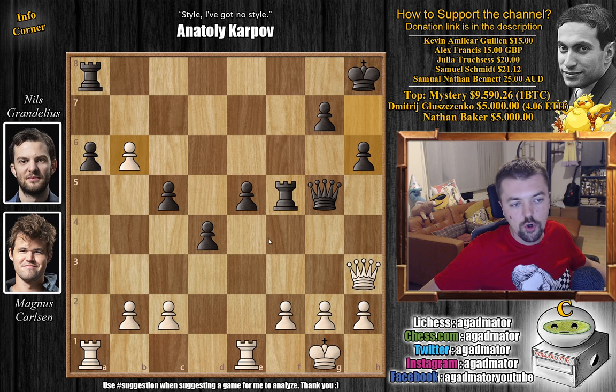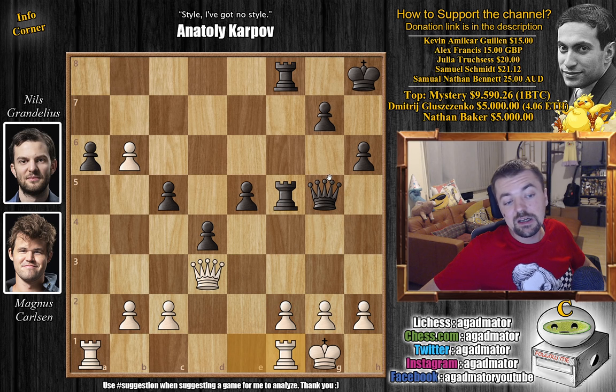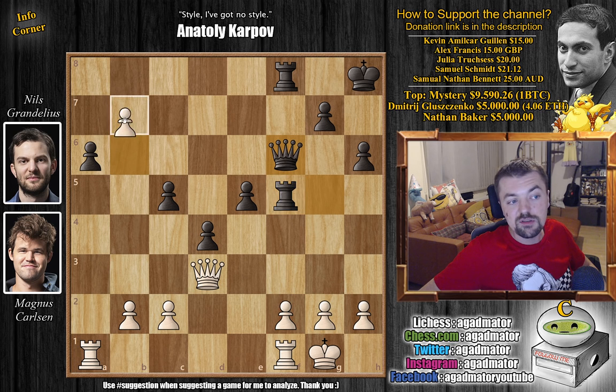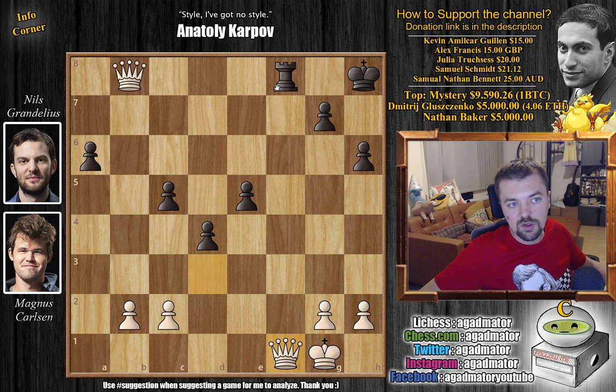Nils decides to take on B6 — Knight captures on B6, A captures on B6, and now H6, just creating some breathing room for the King, saying this passed pawn is not a problem, I can eliminate it at any point. Magnus plays Queen to D3 with a double attack on the A6 pawn, and Nils says no problem, I'm going to play Rook to B8. If you're thinking about a counterattack with Rook to F8, after Rook to F1 there's not that much for Black to do — you can triple on the F-file but B7 is very strong and it's completely winning for White.